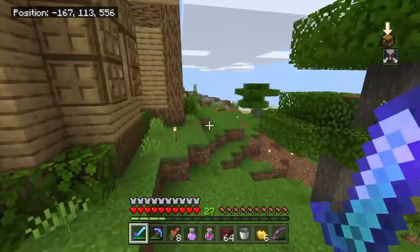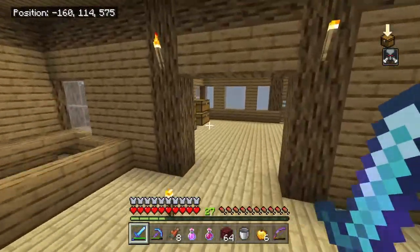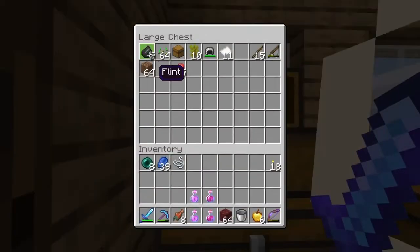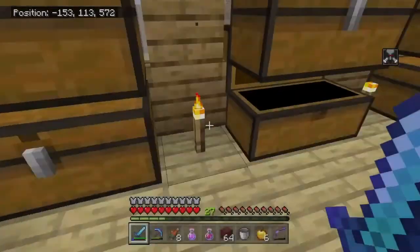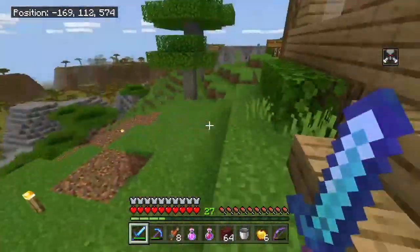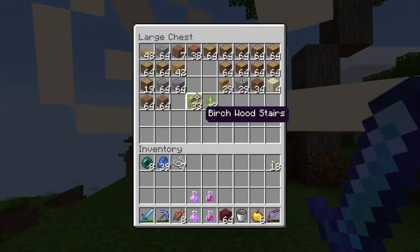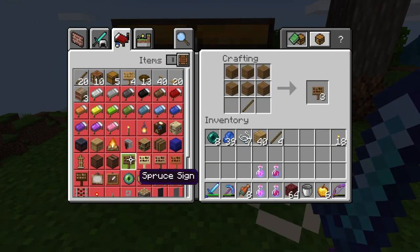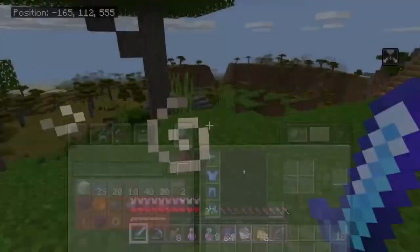So we can get Unbreaking III on the bow, but no Power or anything, just Punch II. What I'm going to do is try to enchant another bow and get Power on it - like a book or something - and combine that. I'm going to make a fresh bow. I don't have a bow, that's just wood. Do I have a bow in any of my other chests? I think I do.